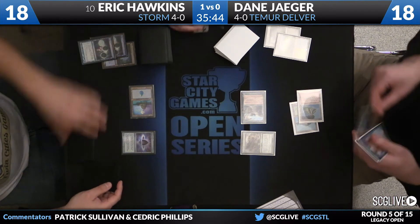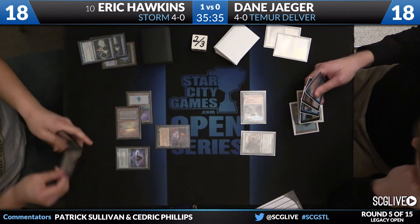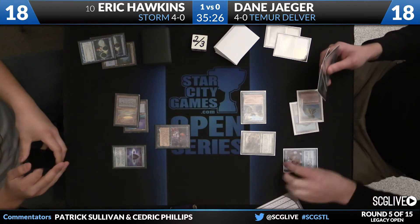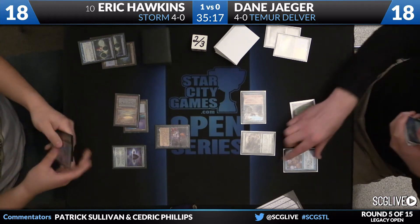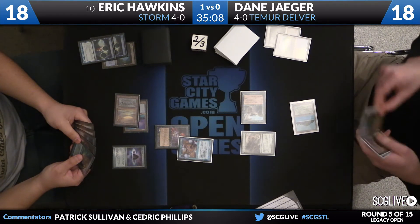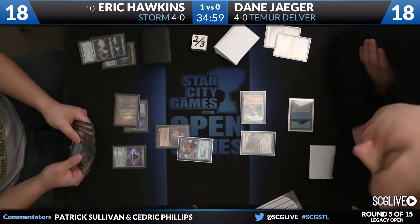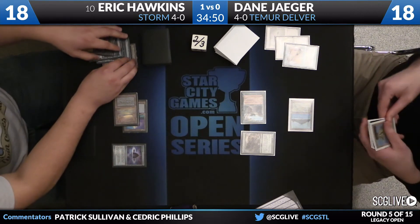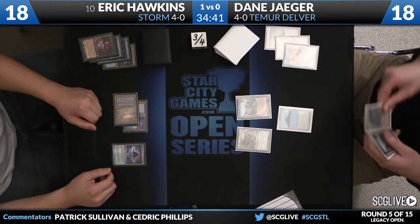Hawkins will keep with his Ponder. And now here's a Cabal Therapy - curious to see what Eric would want to name here. Most likely Force of Will - not a guarantee, but it's the most likely. Looks like Yeager's going to Daze this. This is an interesting play - because if Hawkins wants to resolve this, he's got to cash in his Lotus Petal. If Hawkins gets to see Yeager's hand and there's not a lot going on except for the Stifle, then Hawkins can be very aggressive going for the kill next turn. Part of this is just an effort for Yeager to conceal information. I like this Daze here by Dane.